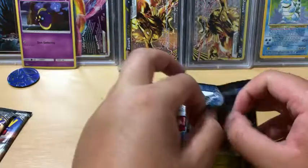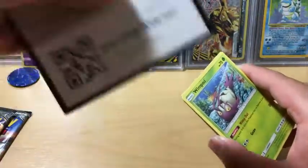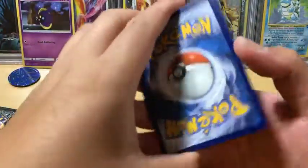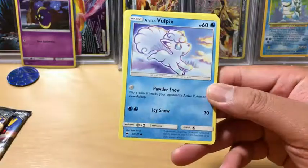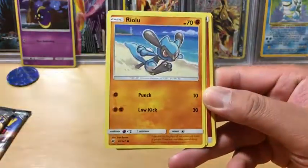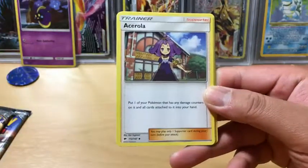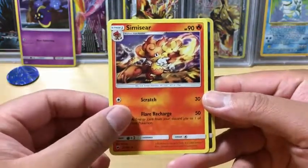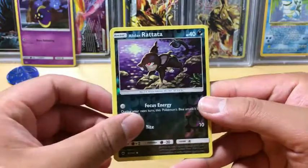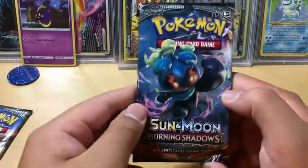We have a Wimpod, Alolan Vulpix, Meowth, Riolu, Alolan Grimer, Fire Energy, Acerola, Dust Collapse, Simisear, Reverse Holo Alolan Red Attack, and the rare in the package — Meowth Stick, a non-holo rare.